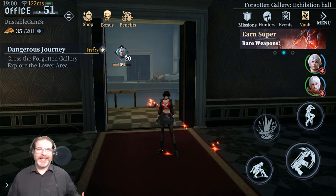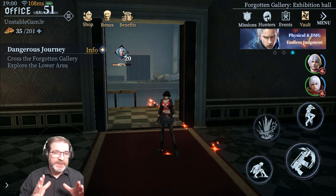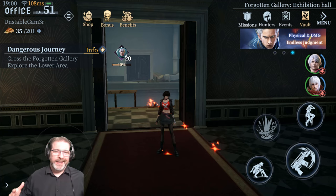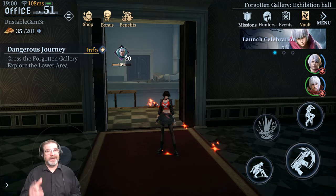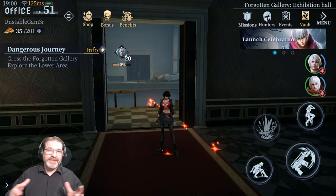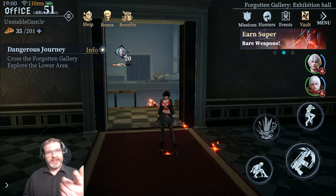Hey everybody, Unstable Gamer here, and welcome back to the channel. Today we're going to be talking about Devil May Cry Peak of Combat, specifically about leveling quickly, moving through the storyline, and unlocking all the different game modes in the game — and there is a ton. We are one week into the game. I'm level 51 and progressing nicely. I've learned a lot of things along the way that hopefully you find helpful. So let's get into it.